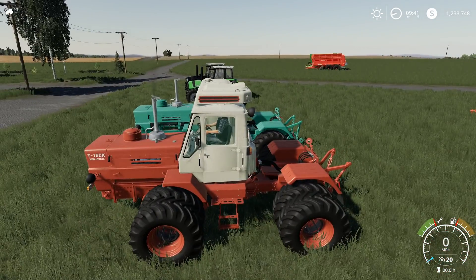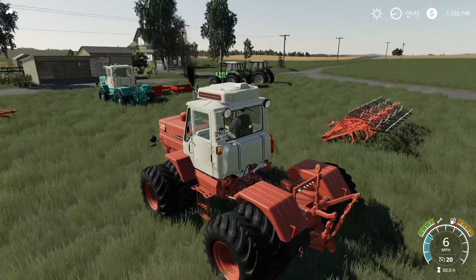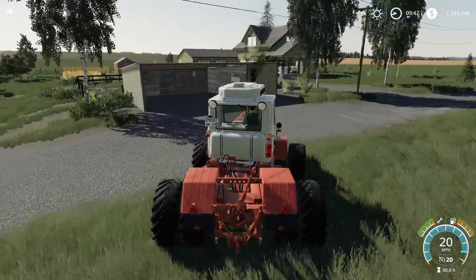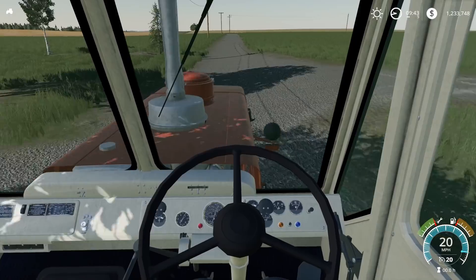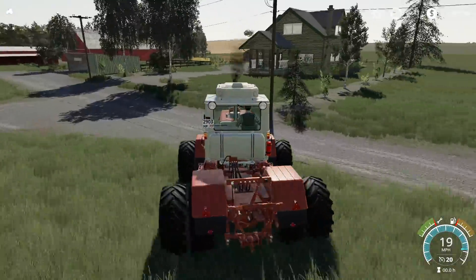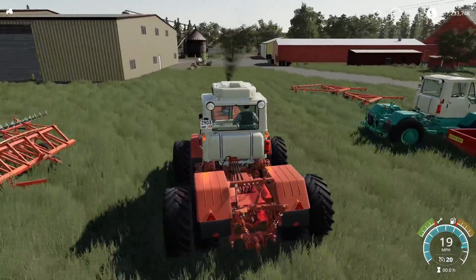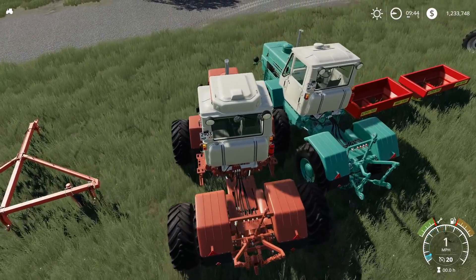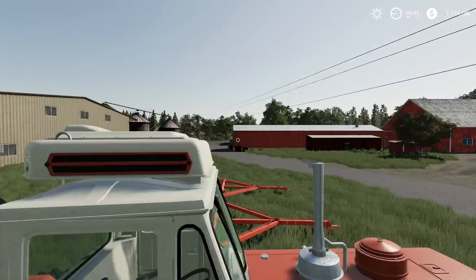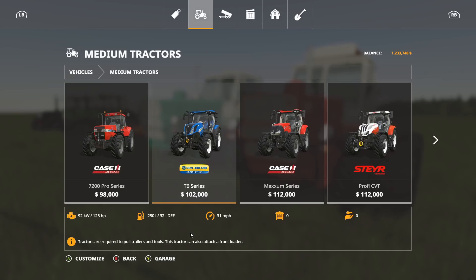This is an articulated tractor, top speed 20 miles per hour. It's really different but kind of nice — everything works. It takes a while to turn off, like it's winding down. You can find this one under Medium Tractors at the very end — 165 horsepower.